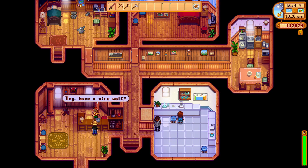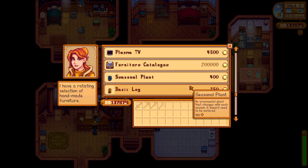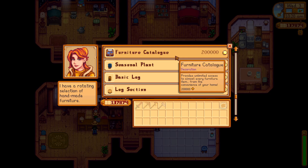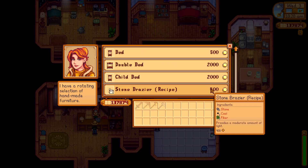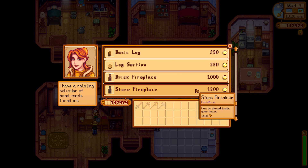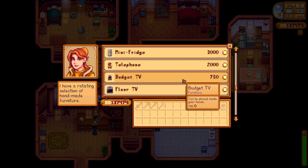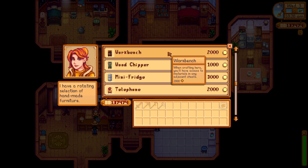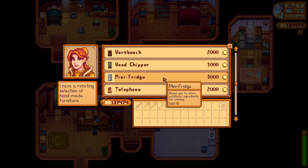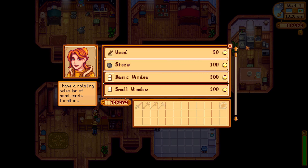Community upgrade — oh yeah, forgot about that. That's also a lot. Let's see here — I know you had some nice things in here. That's a furniture catalog. I would like to pick up the furniture catalog — it's 200,000. I'll take that, please. Provides unlimited access to almost any furniture item from the convenience of your home.